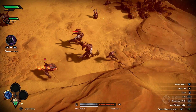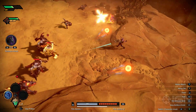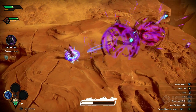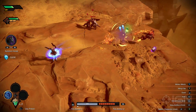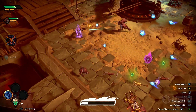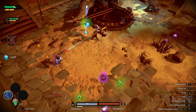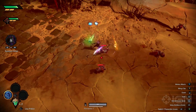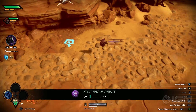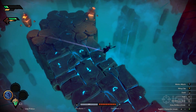He can blast enemies from a distance with his guns, and every hit he lands builds up a hot streak meter, which when full, amplifies his already high DPS significantly by allowing him to fire faster and use fully charged shots instantly for a short period of time. He's no slouch in melee range either, with quick strikes, the ability to run through enemies and leave a debuff on them, along with the unique trait of having two dashes to quickly dart away if need be.